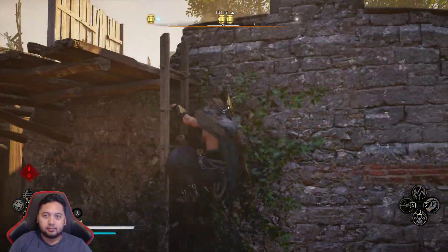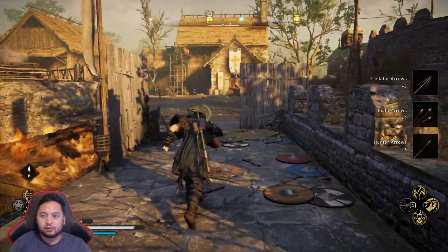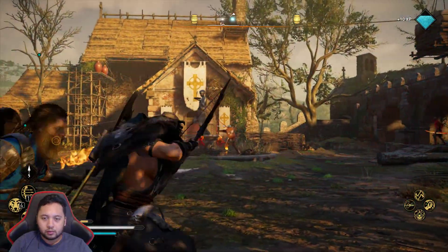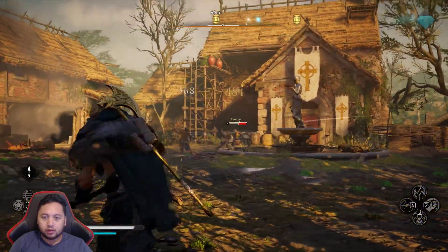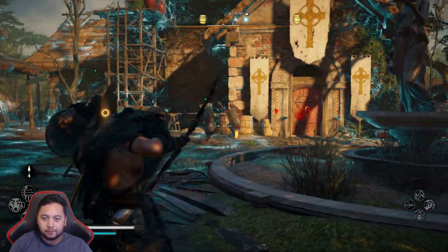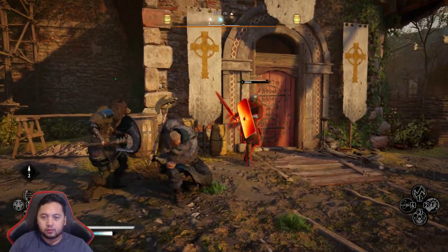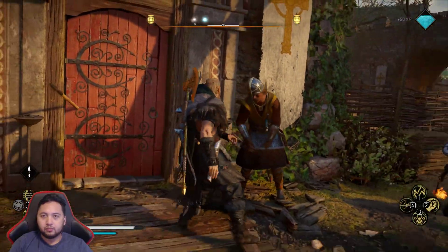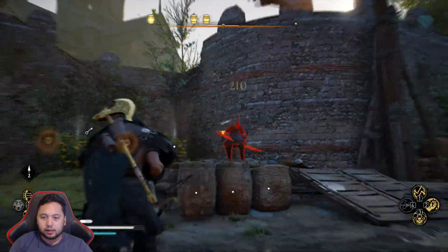Nice shell climb. We've got a key — a key holder of some sort. Got him. Try and get the loot. Too strong for you, sir. Can we force open this? We've got to get the key first, maybe.